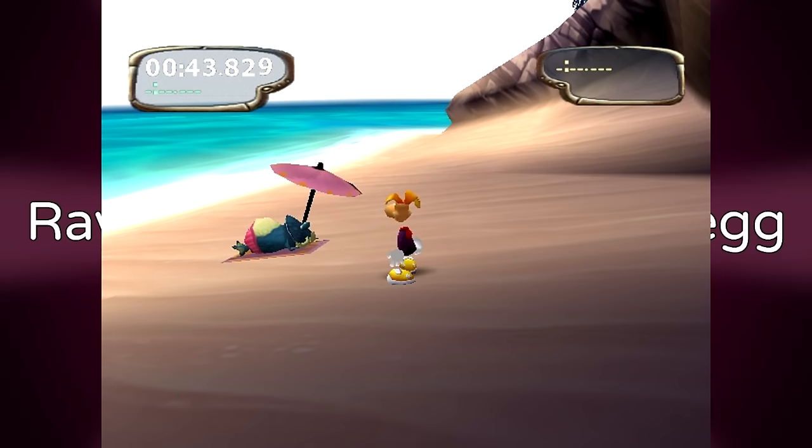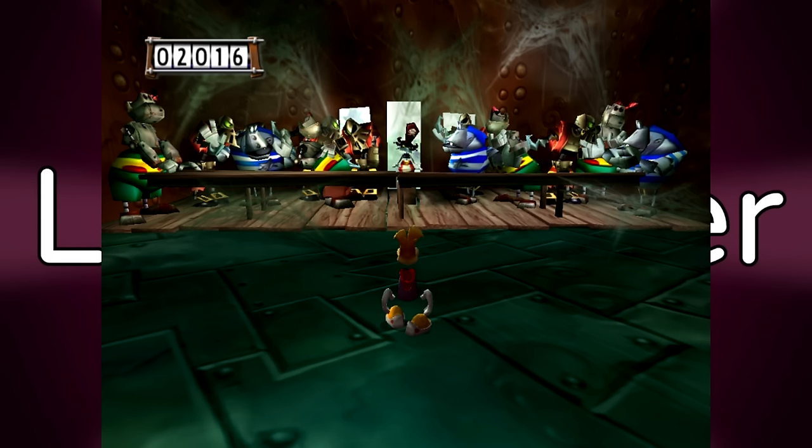Rayman M Glowbox easter egg. In Rayman M, in the level 1000 Waterfalls, you can find Glowbox chilling on the beach if you take a detour through some bushes.